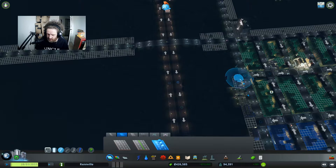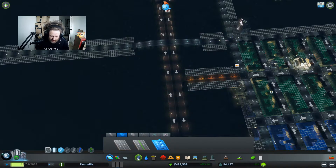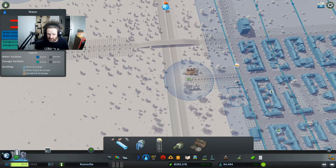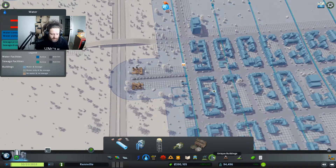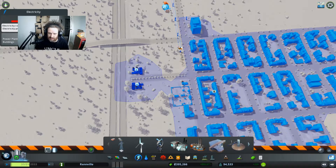If we use the dual carriageway to there, and get a couple of incineration plants there. We also need to supply those with water. So that's that done. These can be removed now.